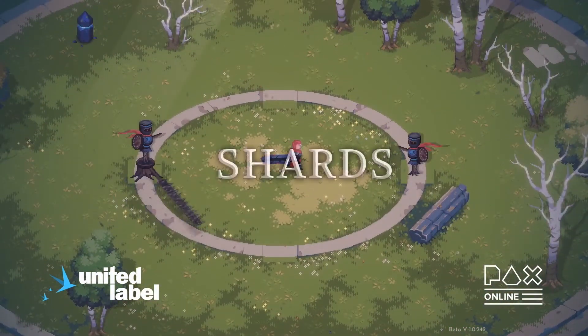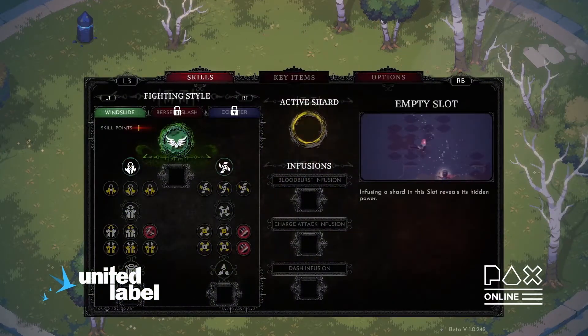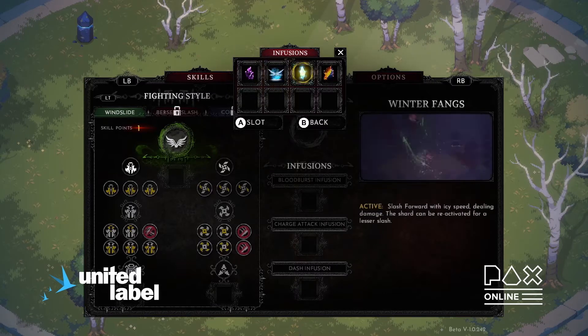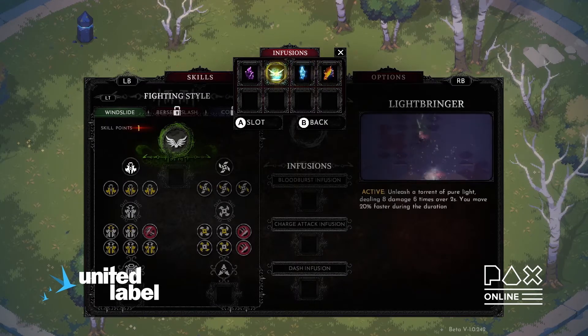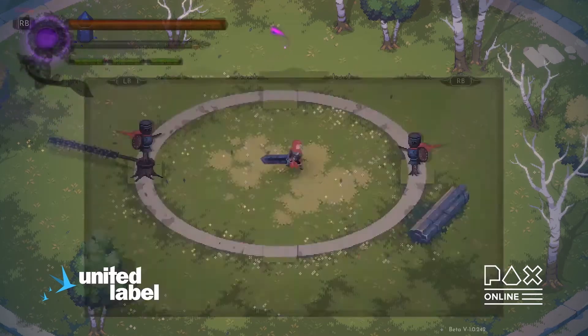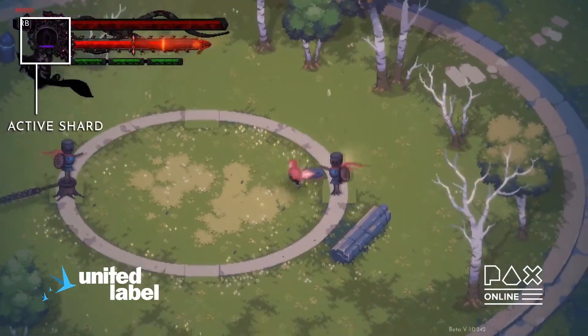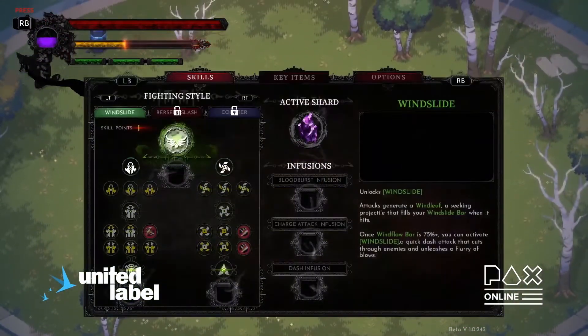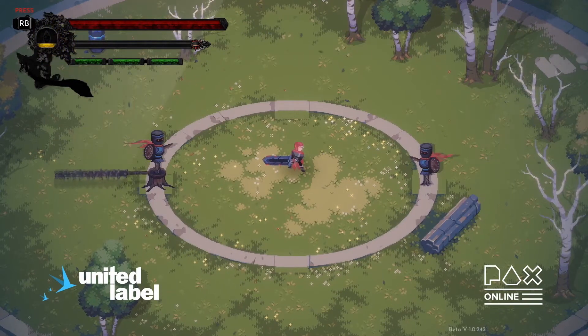The second key part is the Boss Shards. Defeating the deadliest bosses in the game will grant players their shards. These shards are the embodiment of their power, and it will allow players to use them for their own. For example, Corrupted Grasp allows players to quickly reposition by grappling across the map. There will be a large selection of different shards, and each of them augments the combat style.